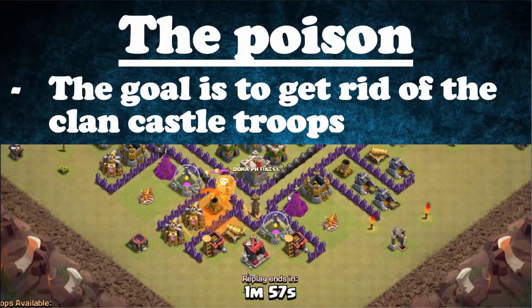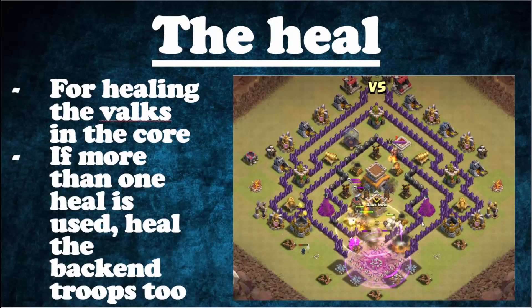You want to use two Poison spells on the Clan Castle — one maxed from the Clan Castle — to effectively destroy a Dragon. The main goal of the Heal spell is to use it on the Valks in the core. Notice in the example that it was dropped a bit too low; you should drop it right in the core and follow the Valks carefully. If you're using more than one Heal spell, the second one will be used on the back-end troops, usually the Hogs.